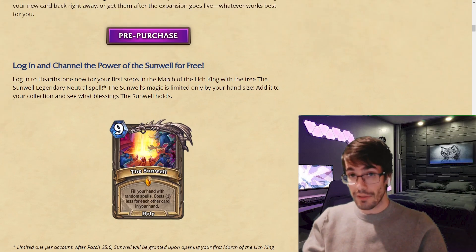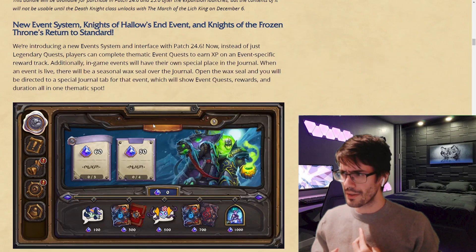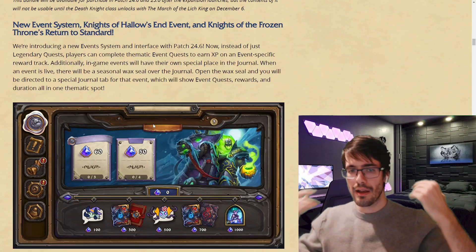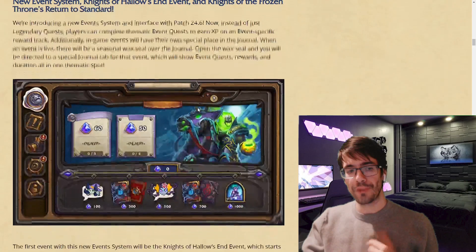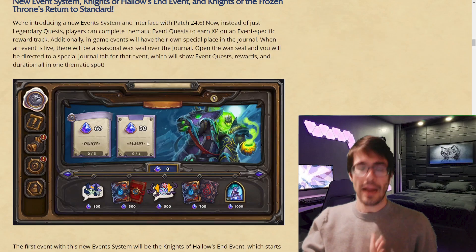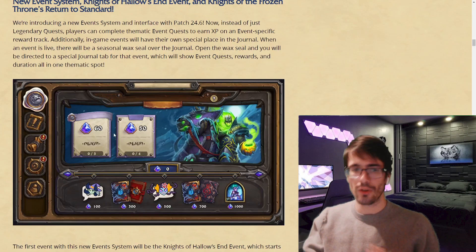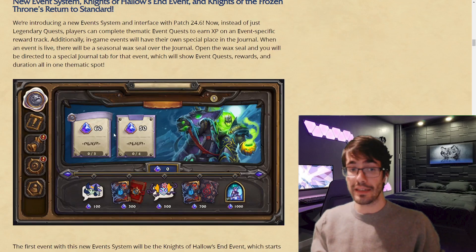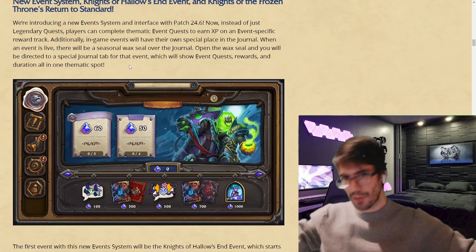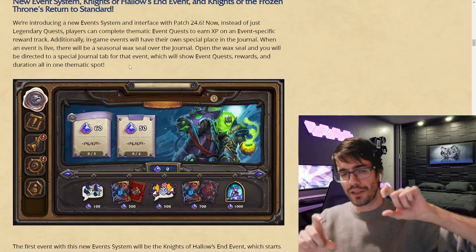We've had events in Hearthstone in the past — Hallow's End, Noblegarden, Feast of Winter's Veil — but it's been a little awkward with legendary quests taking up quest slots. What they've done now is add an extra section in the journal specifically for events. When there's an event, this will pop up, and all of the event content will be contained within that section. You can see all the rewards and the quests you need to complete to get them. And they're removing this from the normal quest slots as a separate thing, so it's easy to track and people can't complain about event quests cluttering their quest log.